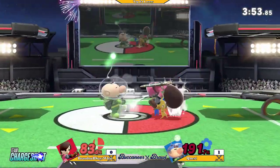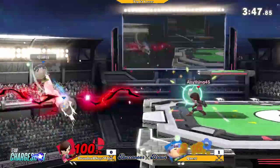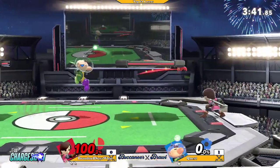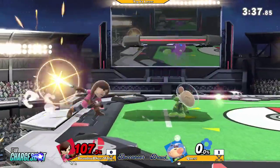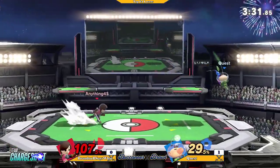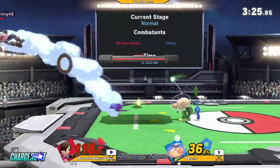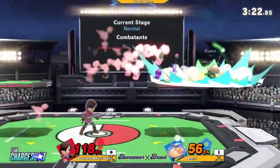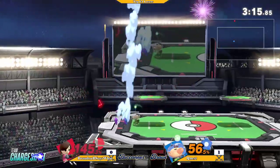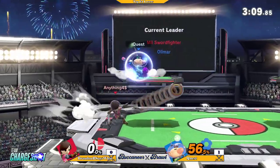Just getting as much extra damage as he can. Up throw. 208%! Finally getting a kill. The Mii Fidget Spinner could definitely take it though. Just going to play a little bit more patiently. Throw kills make up the majority of his kills so far.